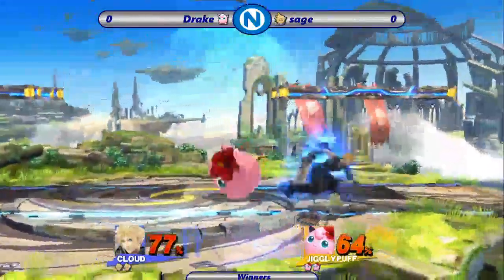Even this stock right now is just so even. And that could've definitely cost Sage the set, and that was a pretty hard read there, looking for the roll onto the stage. And there it is! Spot dodges the down tilt, hits him with that rest, and that's going to be the set. There is the game, my goodness. Drake taking it 2-0. It was a pretty entertaining set.